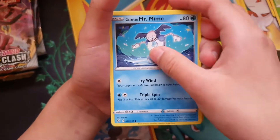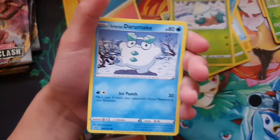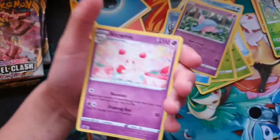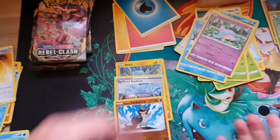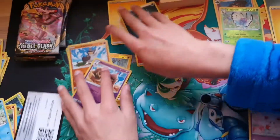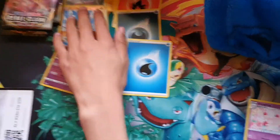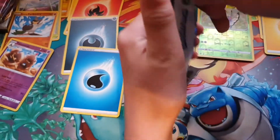Heracross, Galarian Mr. Mime, Snorunt, Pidove, glaring Drampa, Hatenna — slow down — reverse rare Palossand and a Cramorant regular rare. Oh, that's a card we don't have, isn't it? We need that. So we've got those four reverses and those three energies. Sorry for the late start.